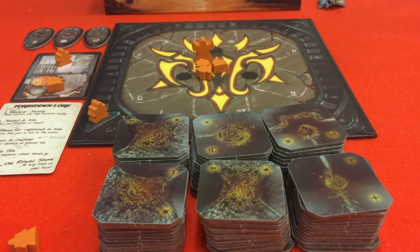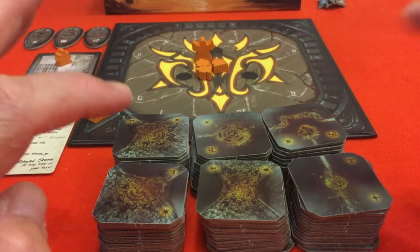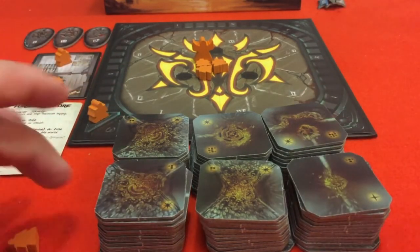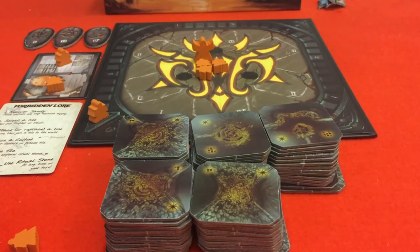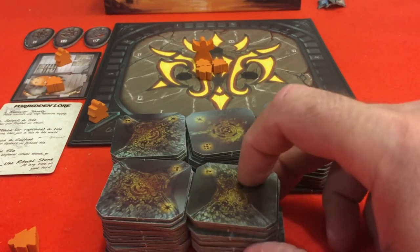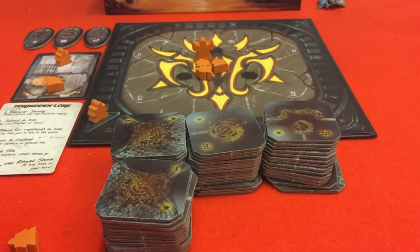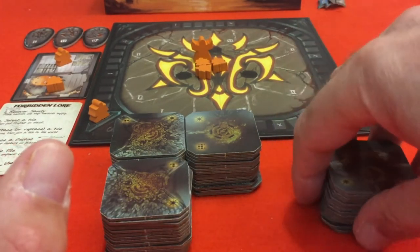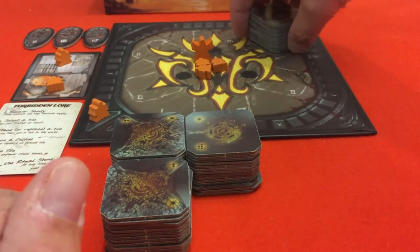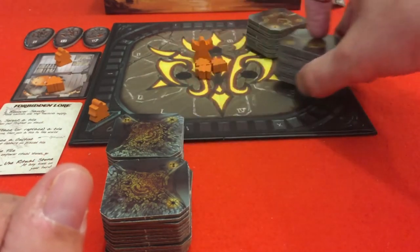Okay, setup. The first thing we need to do is shuffle the tiles, put them into six equal stacks, and we remove two stacks randomly. I'll remove these two — you can put these to the side because these won't be in this game. The four stacks remaining you place on the board like this, with the unstable side facing upwards.